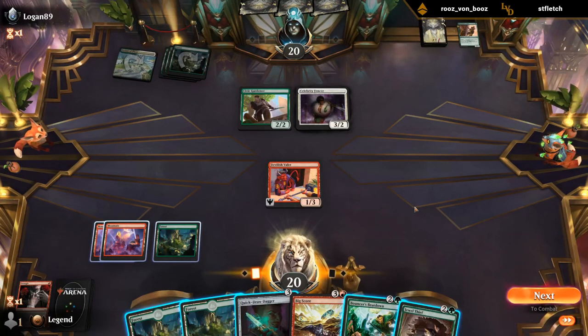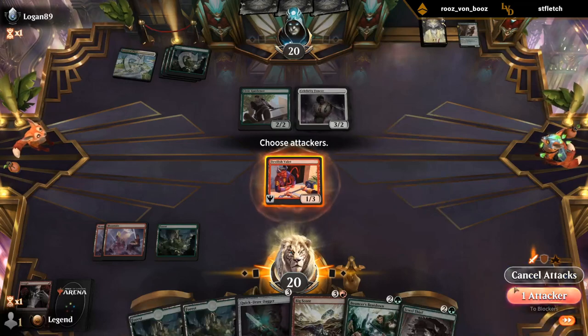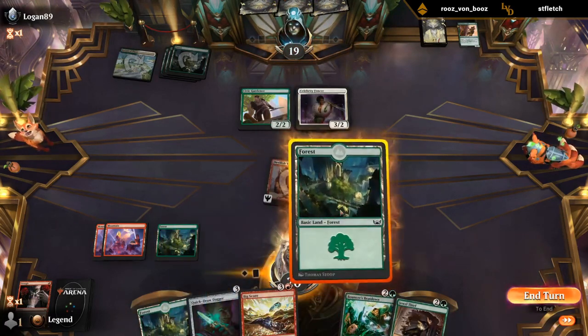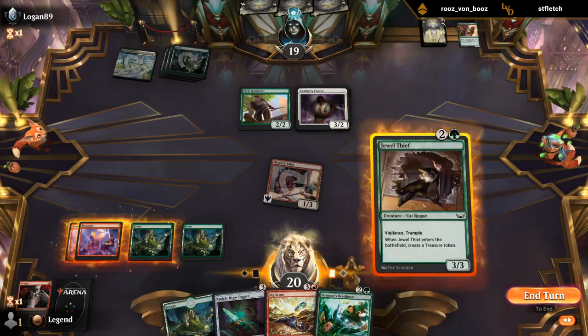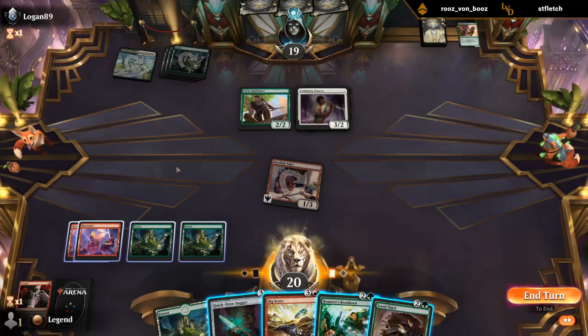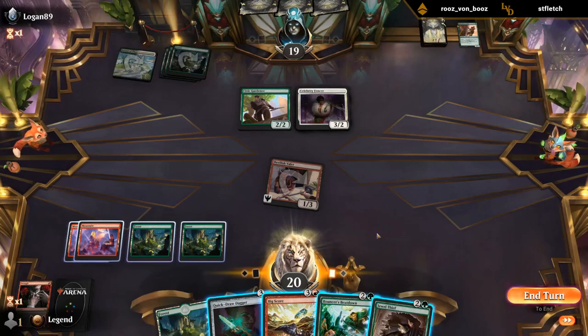Big Score probably discards Forest at this point. Fencer could be a problem, but beatdown is going to be our solution. What if I just attack with Valet? If they block with Fencer we get them with Dagger. If they double block we still get them. So I think Valet might be able to attack. And then we'll probably end up playing Jewel Thief anyway. I think I want to get Jewel Thief in play as opposed to going for Big Score, just because that sets up our beatdown for next turn. Although if I Big Score, discard land, 2 treasure, next turn 6 mana — could Jewel Thief plus beatdown. Maybe that's still worth it. I'll go with the Thief.